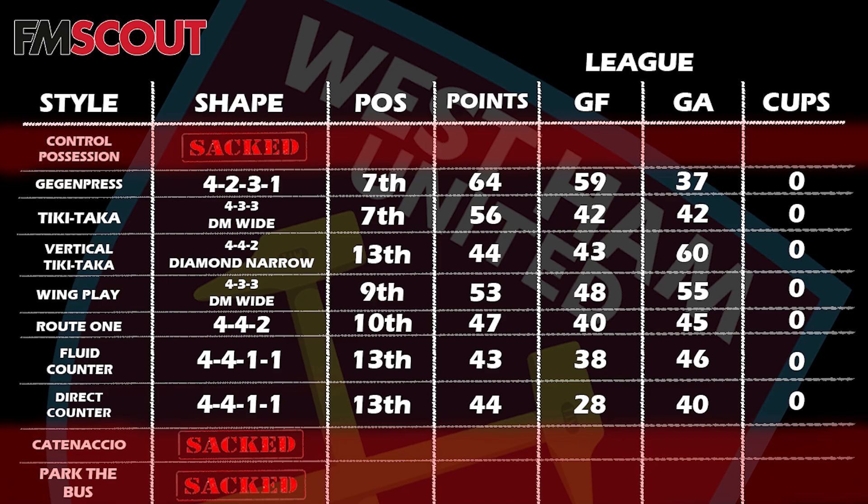We'll focus on all the other tactics: the Gegenpress, the Tiki-Taka, Vertical Tiki-Taka, Wing Play, Route One, Fluid Counter, and Direct Counter. The Gegenpress 4-2-3-1 — very popular in Football Manager — finished seventh that season: 64 points, 59 goals for, 37 against, and zero cups. If you've already looked through the data, you're probably guessing the Gegenpress is the best style and the 4-2-3-1 is the best shape. This isn't definitive — tests can vary from team to team — but with a mid-range West Ham, these were the results.